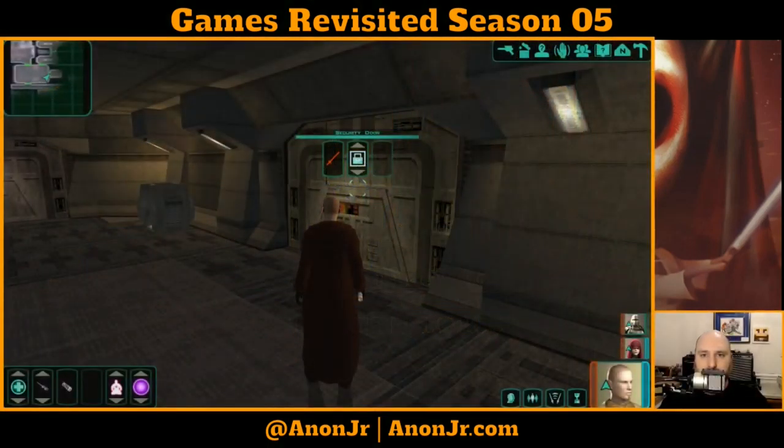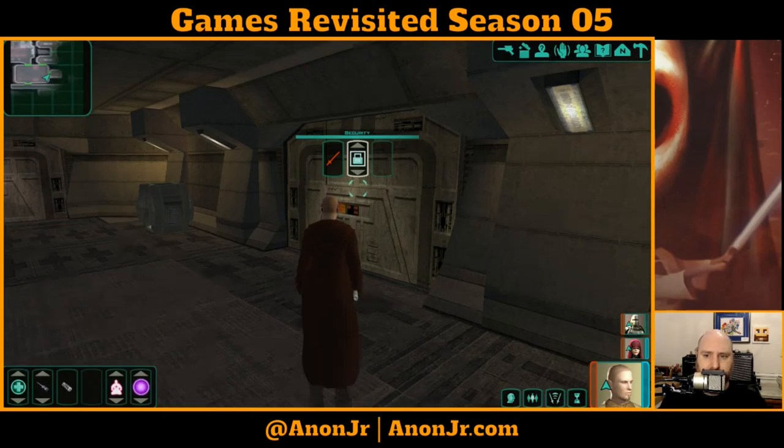Hello and welcome to Games Revisited. It's episode 137. Feeling a little absent-minded tonight. We're continuing our playthrough of Star Wars Knights of the Old Republic 2: The Sith Lords. We've saved Telo Station, we boarded the Ravager, we've been placing proton cores. Two of four placed so far, and we're about to see what's behind door number three.